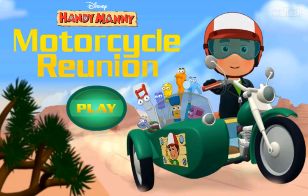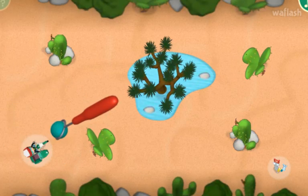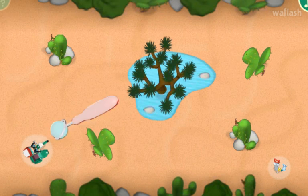The Manny's Motorcycle Reunion Game. Click the green play button to begin. Manny is on the way to the big family reunion, but before he can visit his relatives, he needs to find the special friends who are also part of Manny's family — his tools. Click the flashing road maker tool to pick it up.